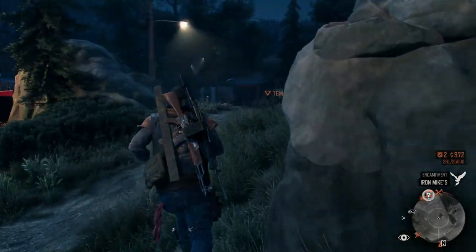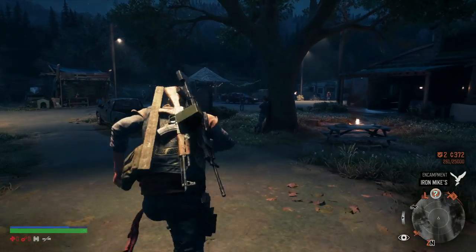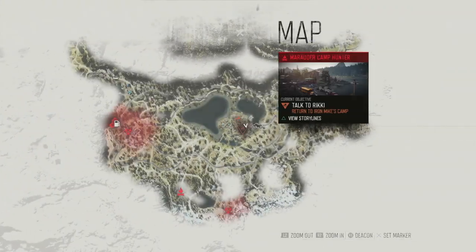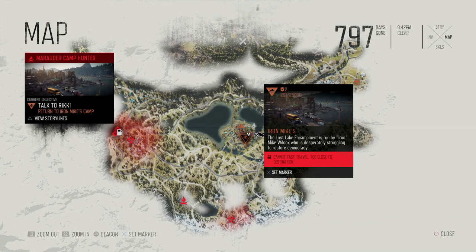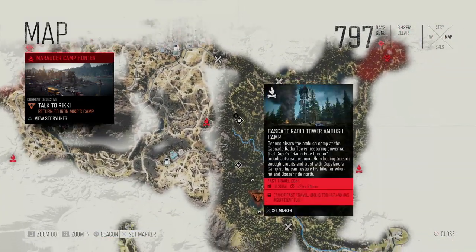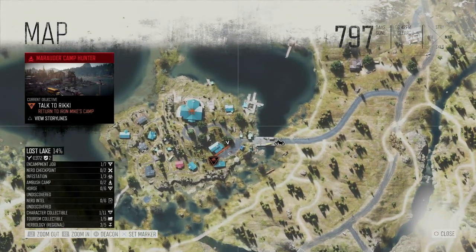Hey guys, welcome back to a brand new video. In today's Days Gone video guide, we're going to be showing you the location of all six of the camp guitarist collectibles. Now these are actually kind of a trick collectible, since all six of them are in the exact same location. All six can be found in the Lost Lake camp, which is the third camp you'll come across in the game.